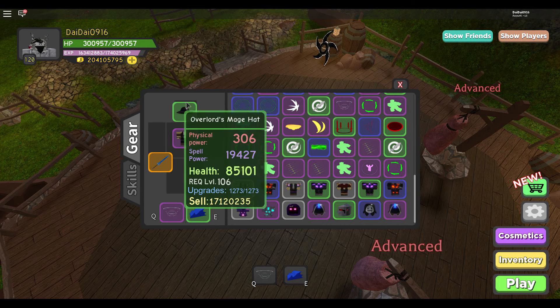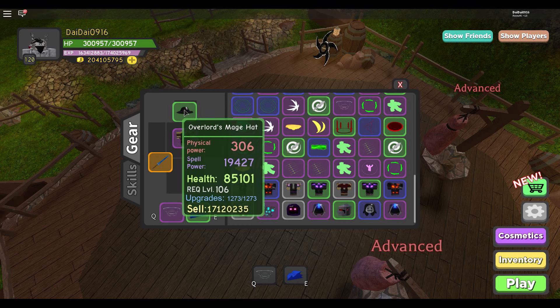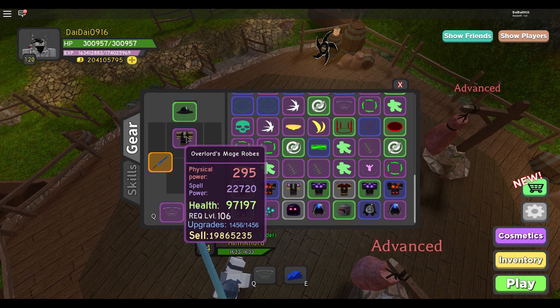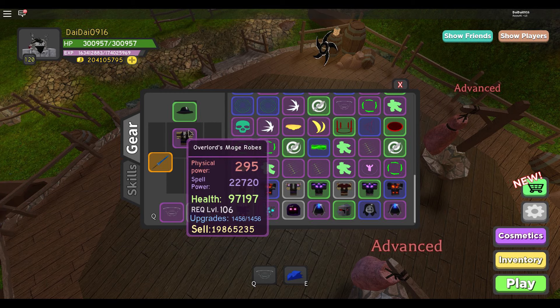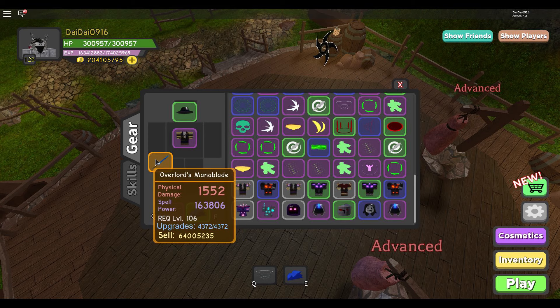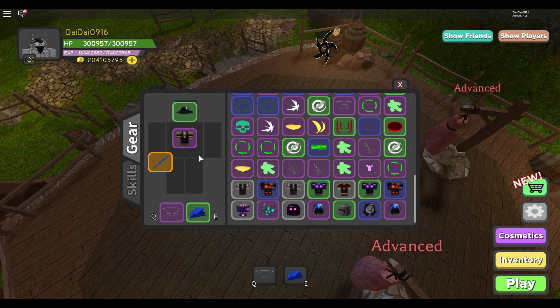We have the green Overlord's Mage Hat — I traded for this for like two purple roses. It has 19.4k damage and 85 health. But look at this purple Overlord's Mage Hat: it has 22.7k and 97k health. I really got lucky with this — I got this armor in the first dungeon or something. We also got the Overlord's Baton Blade, a legendary with 160k spell power, though unfortunately I got a low pot on it.